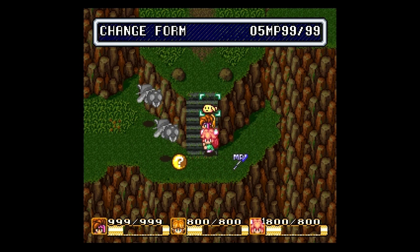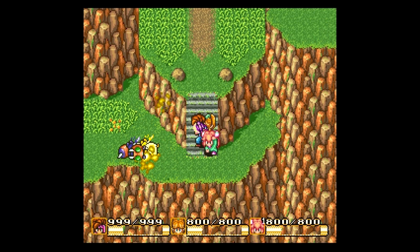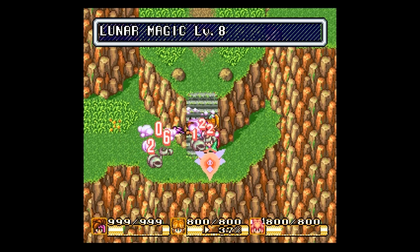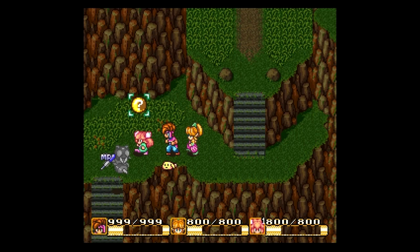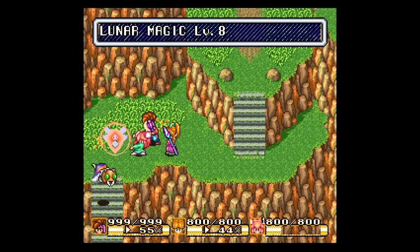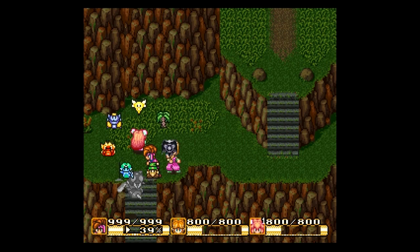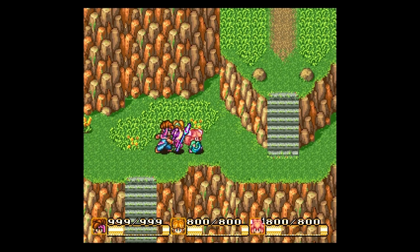Next up is Luna. First we have Change Form — change the bee into something a little bit easier to destroy, like a Mushroom! And then we've also got Lunar Magic. I don't know what this one does — it is completely random, it'll sometimes do things to enemies, sometimes do things to you. Its effects are completely randomized, so I am not a fan of this one. So let's just absorb its magic and call it a day — forty MP. Very, very nice.